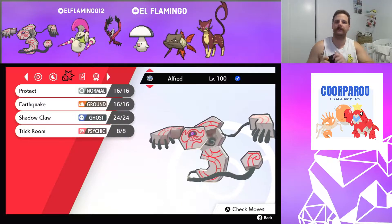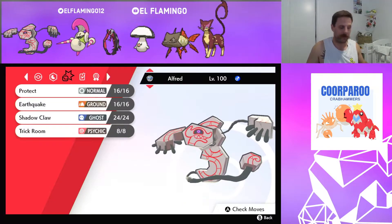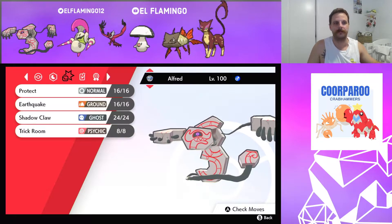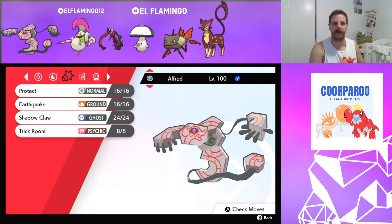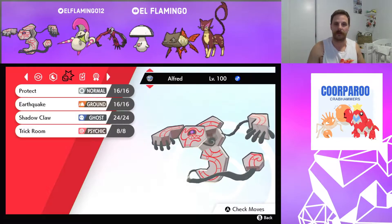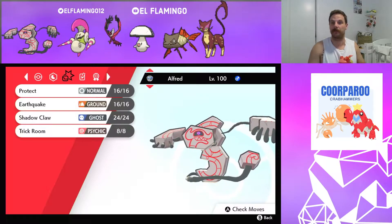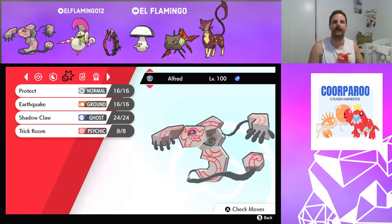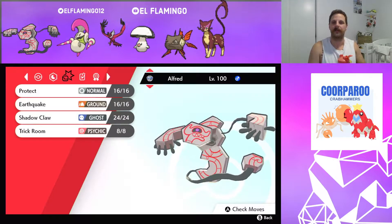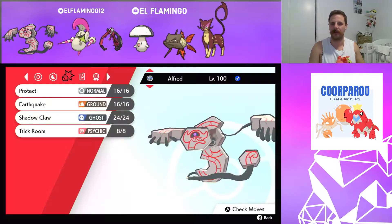So that's the team. His team is quite fast, and I have a faster mon than all of his. But he doesn't really have a Trick Room mode. So I am going to try the Trick Room mode first. If that doesn't work, I'm going to bring my Fast Mode in. If I lose to RNG, I'll probably just bring the Slow Mode again, because it's definitely a winnable game if it's an RNG-based loss.